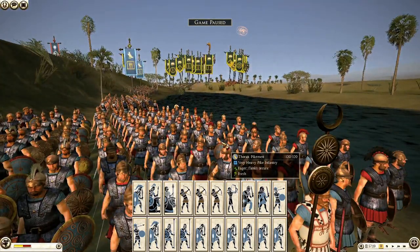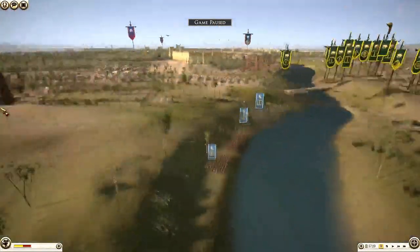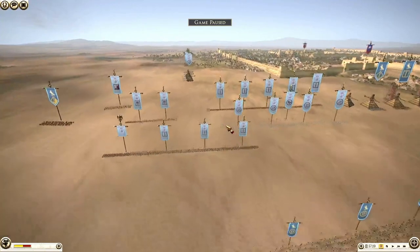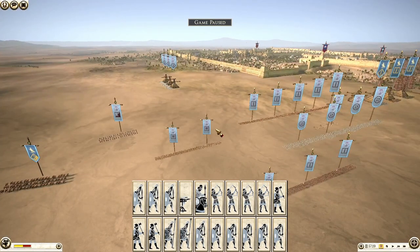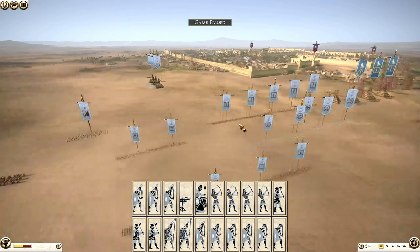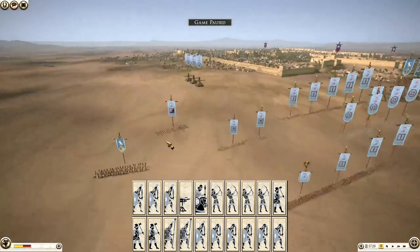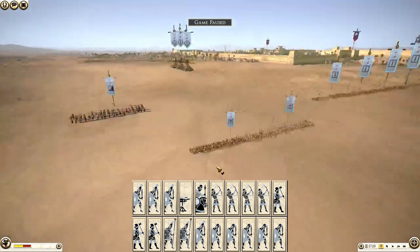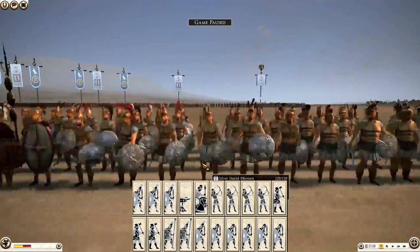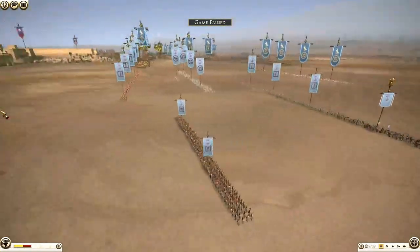Next we have Seleucid, led by Drogo. He's got four silver shield swords including his general, a scorpion, one As at Night — which I didn't realize how expensive these guys are, they're like 1300 — four Syrian archers, three hillmen, two silver shield pikes (which one of my friends attests is the best pike in the game), and five thorax swords. Now on defense we have Chimeria, Bactria, and Pontus.